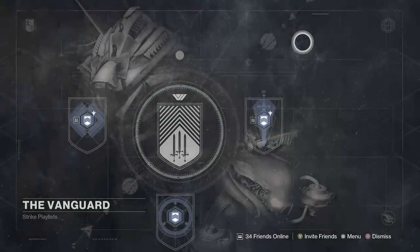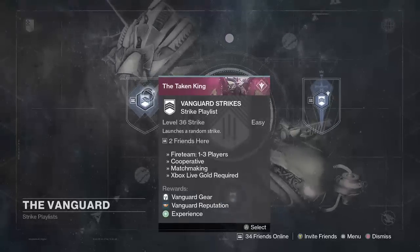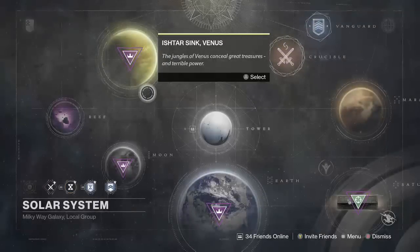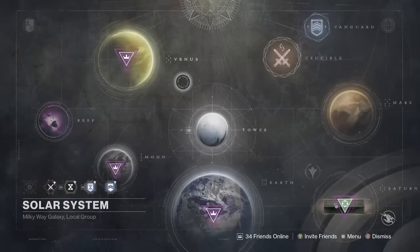The second thing is actually going to be in the strike playlist. Strikes are huge and I would recommend strikes for anybody who wants to get a higher light level — specifically the level 36 strikes, which have a great chance of dropping your loot. The thing about engrams now is that when you decode an engram, it's going to be based off of your current light level. So as long as you're constantly leveling up, you're constantly going to be getting better gear.